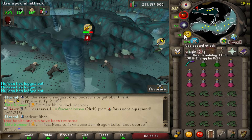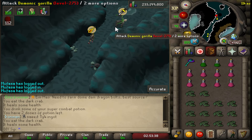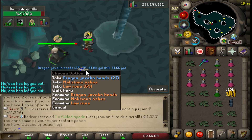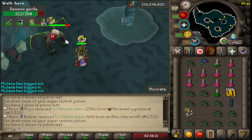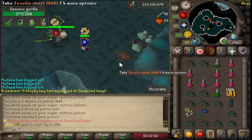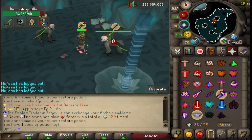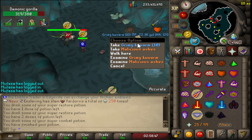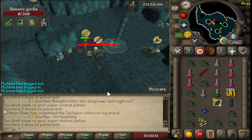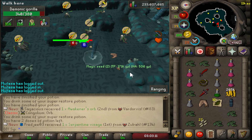Alright boys, we'll do one trip in total. But I feel like with my RNG, one trip is gonna be enough. First kill coming right here — some dragon javelin. I'll take that, not bad. We got a dragon scimitar! And we got the magic Zenyte drop!